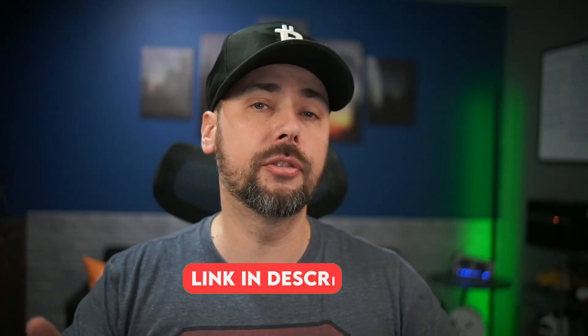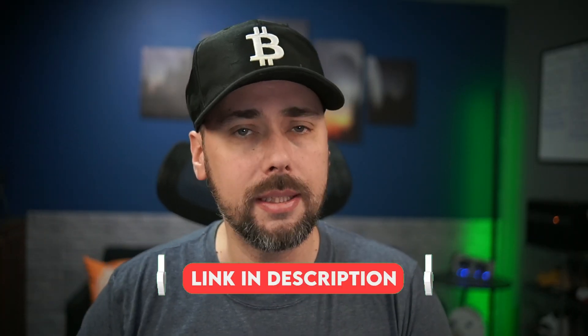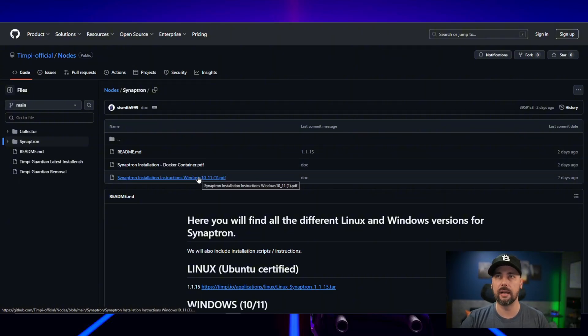Now or never — get in and get these node NFTs. You can't run a node without the NFT, so you gotta pay to play. Links for everything are down in the description and the pinned comment. The first link goes to their GitHub repository, where you can find the Docker container install guide and the Windows install guide.